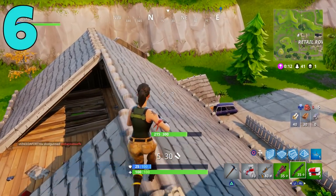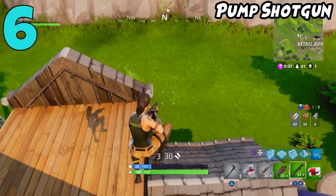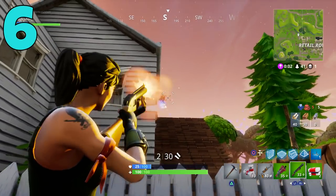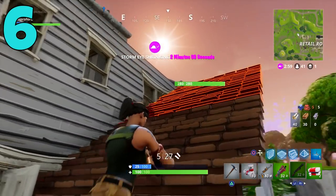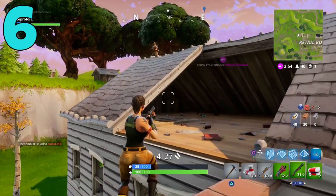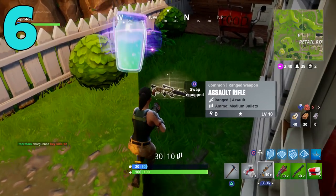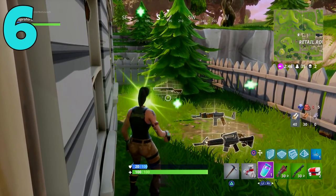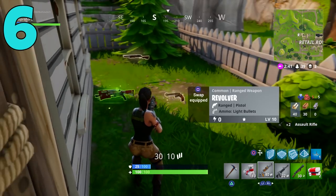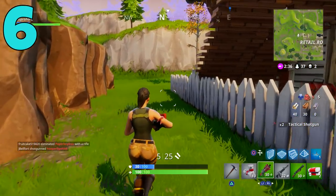Coming in at the number six spot, we have the Pump Shotgun. This gun is either a hit or a miss for you — either you really like it or you really don't. It actually requires some skill and accuracy because since it's a pump action, you can't afford to miss too many shots. If you go up against somebody using the tactical shotgun and miss just one or two shots, you're definitely screwed.